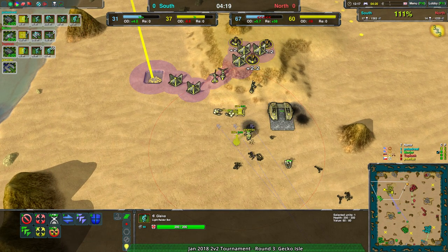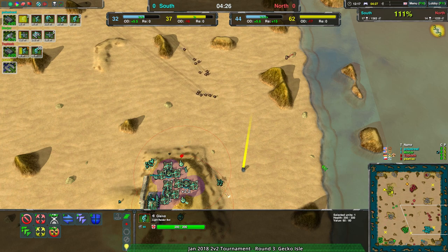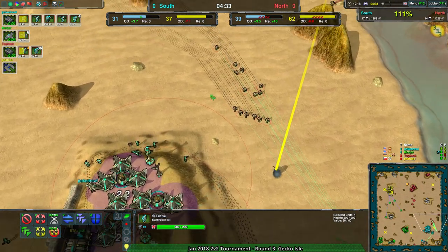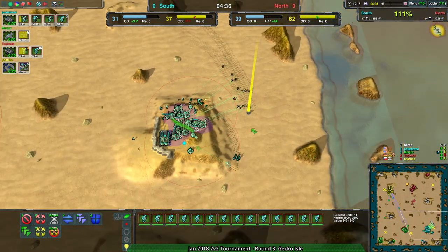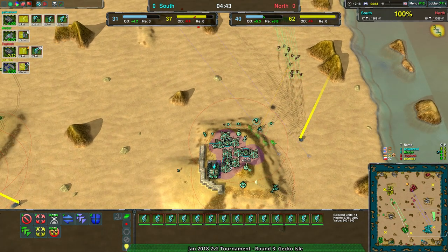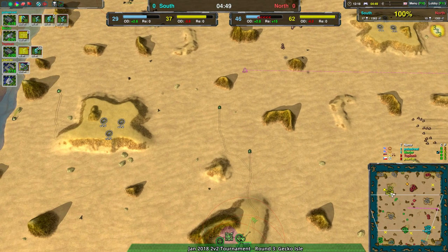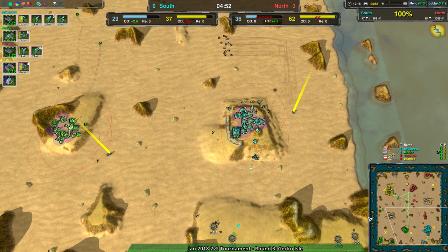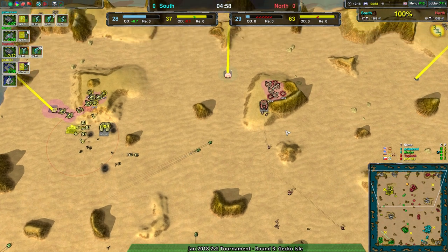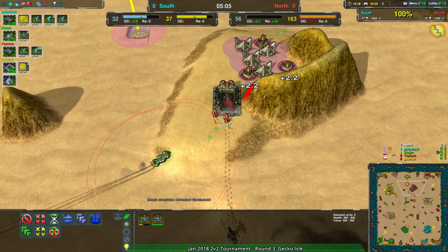At this point, Topkak has a strong assault coming into the south side and should be able to get rid of Pogedrill's base no problem. But the answer is no — Topkak just figures they need pressure, not a hard push. They just need to keep Pogedrill in their base and maintain the position, keeping their units alive. Meanwhile, the Scorchers coming into the base have an easy shot at getting rid of Conjurers — a mild production slowdown for the north side.